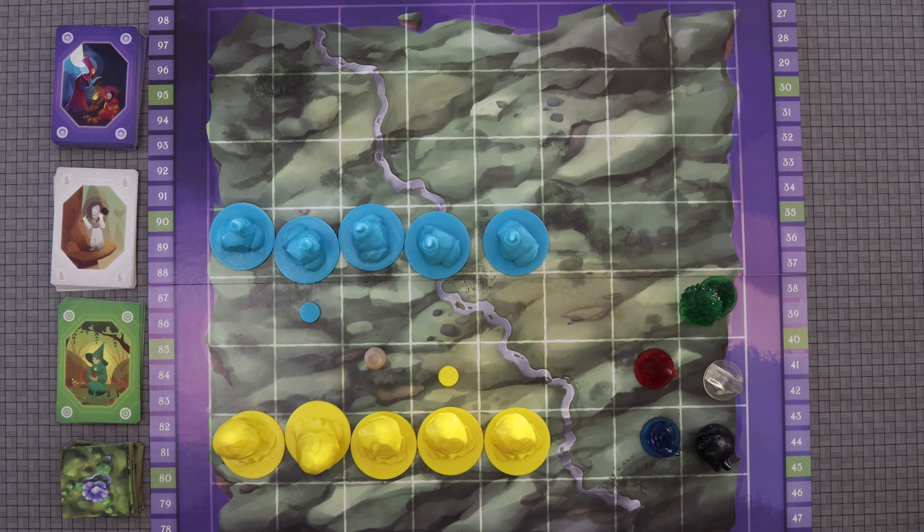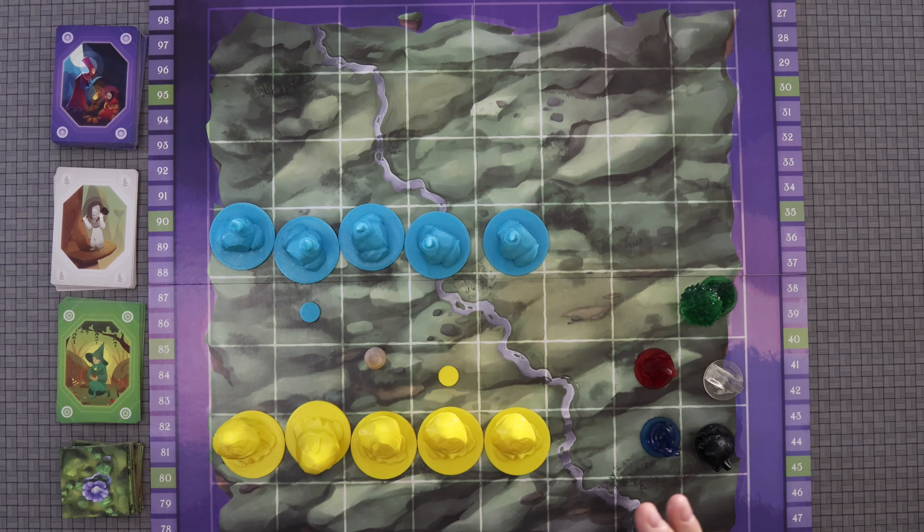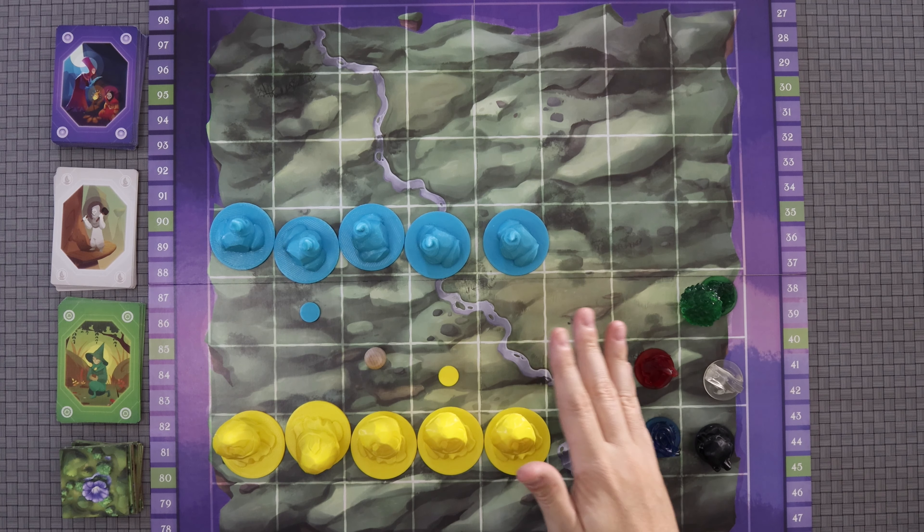Let's jump in and talk about how this game is played. In a nutshell, this is a game where each player is a young god striving for dominance of the land. What you're going to be doing throughout the game is using the five elements — wind, fire, water, earth, and death — to influence the people in the land to build gardens and monuments that honor you.